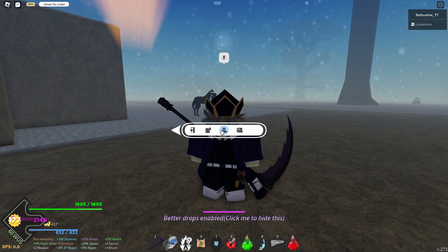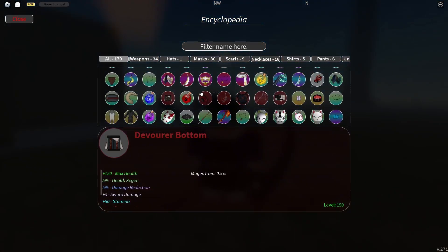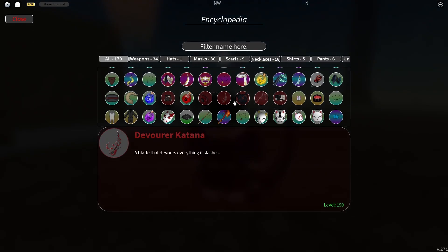If you want to see the actual buffs for the Devourer set, you just go to the encyclopedia — it's right here, a little bit down. What is actually in this set is going to be bottoms, a mask, a top, and then one weapon per type for the Scythe, Katana, and also the fans.